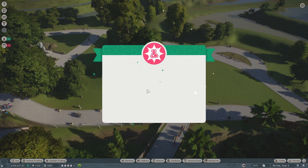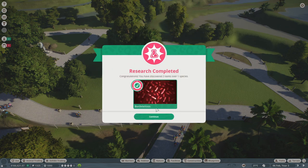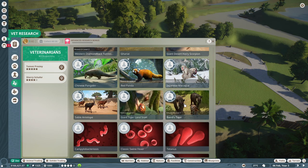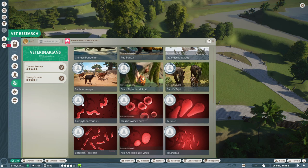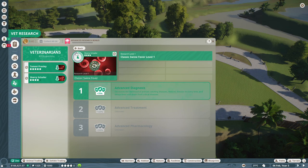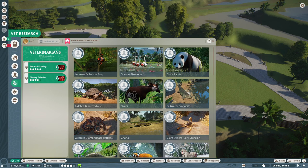Not the vet research menu, Tanya — although we have completed that, which is good to know because then we can research something else. Let's research another disease — it's always good to research those. Actually, you can also research one of the animals because later on we have to make the animals happier, so let's research them a little bit more so we can increase their happiness easier.